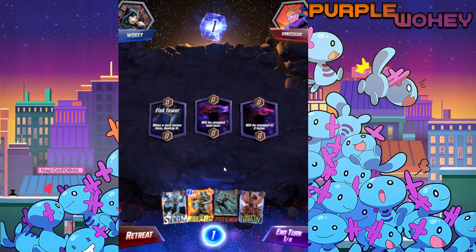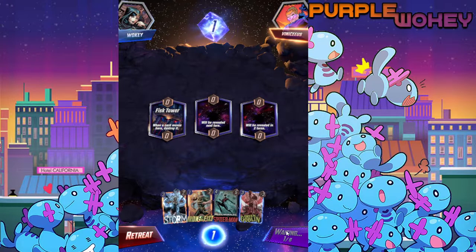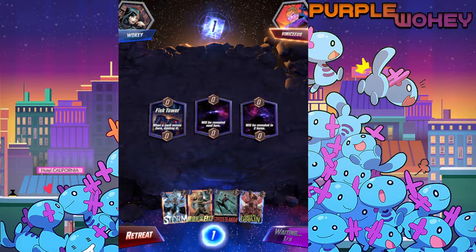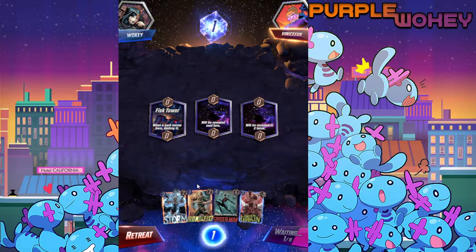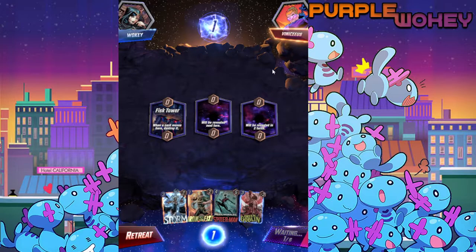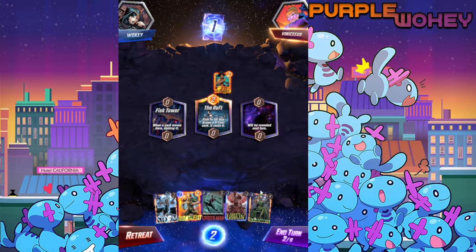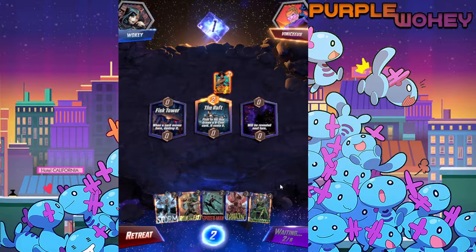I have no idea how well this is gonna go — in my test practice with this deck it has not worked out amazingly, but we'll see. There's a location where whenever a card moves here it's destroyed, which is actively bad for us. I'm going to either storm away this location or play Arrow, because Arrow would make it so that any card that moves here would just automatically be destroyed, and that could potentially lead us to win.